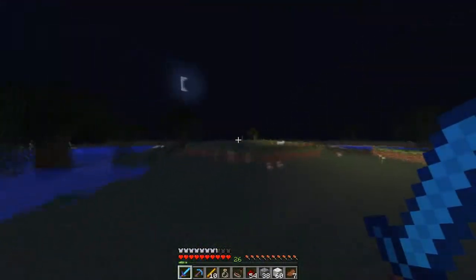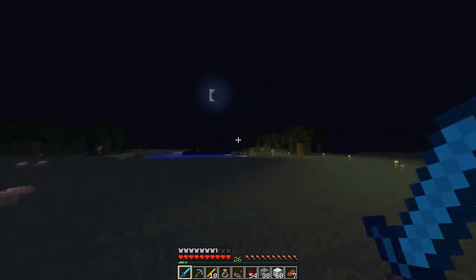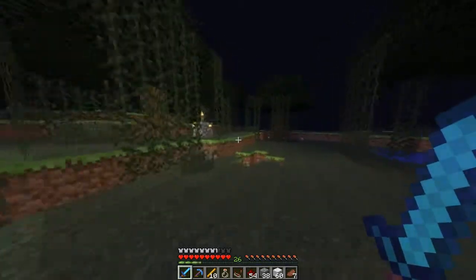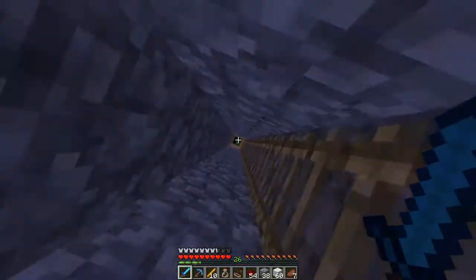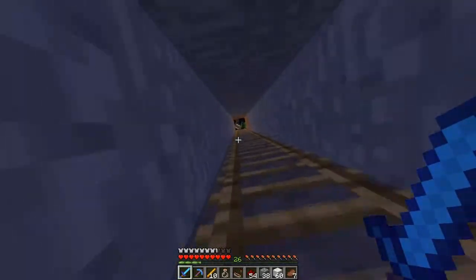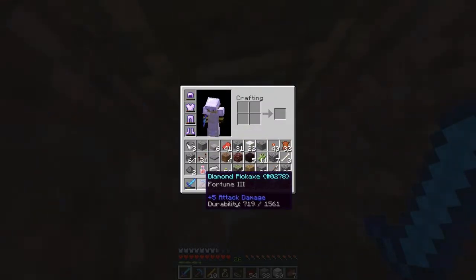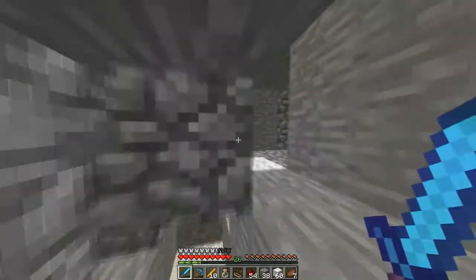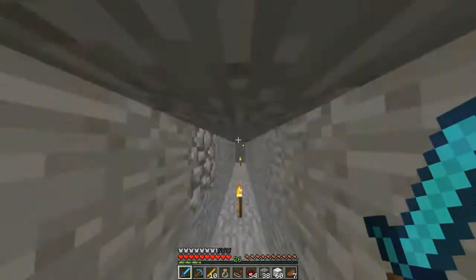My goal is to get to the End, that's my goal. Over here's my skeleton farm — you can see a skeleton over there. Is that a spider jockey? No, it's not. Let's kill these skeletons. Hopefully these mobs can't climb down. I have a bunch of redstone repeaters, and here's my fortune three pickaxe — I got a bunch of diamonds from that. So here's my skelly farm. I got a bunch of random wool. How it works is I have a spawner — they just fall into water, go up a thing, fall, and then I two-shot them.